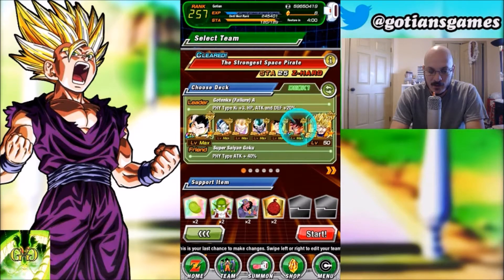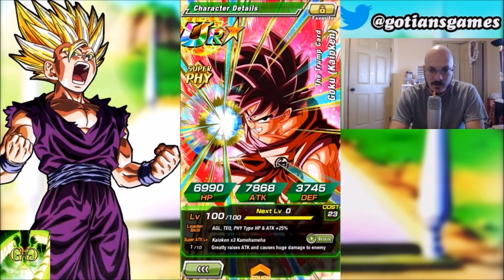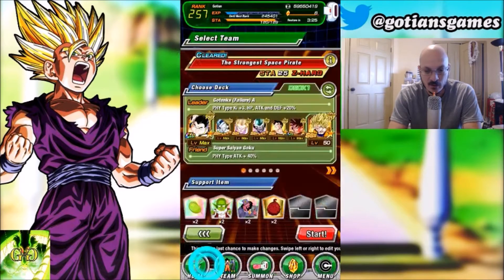This Kaioken Goku is an SSR pull card, but he's free-to-play — you get him from the tournament rewards. He just got Dokkan Awakened, but here's the thing: if you Dokkan Awaken this card you cannot use him for the super strike event because his cost will be way too high. There are other units you can bring besides this Goku — it just depends on what you have in your box.